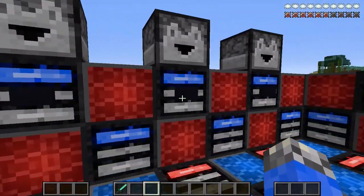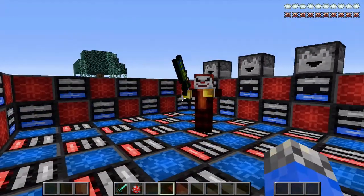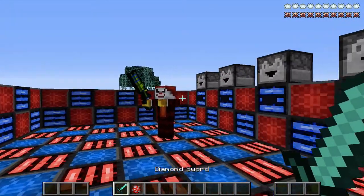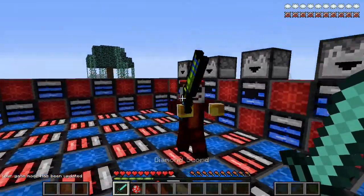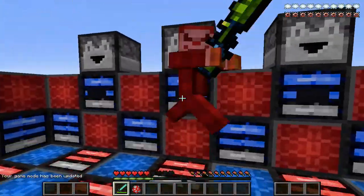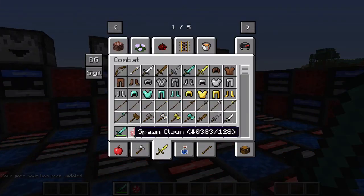Alright, next — number three — a Clown. Okay, so the Clown is creepy and weird. He shoots at you — he shoots like a party popper thing at you. He does a lot of damage. And I killed him. It's that easy.